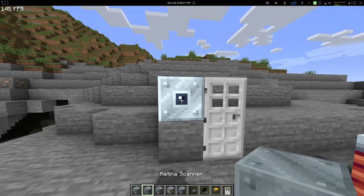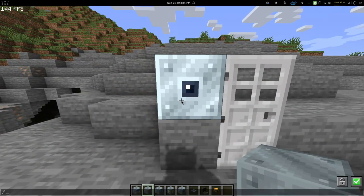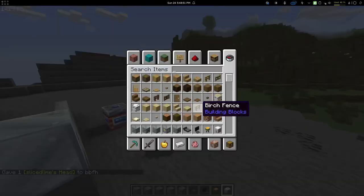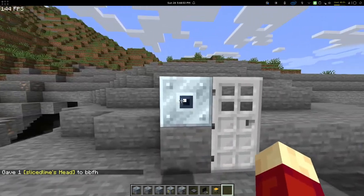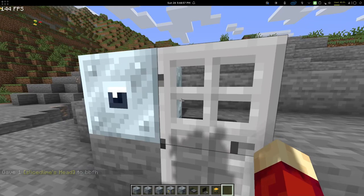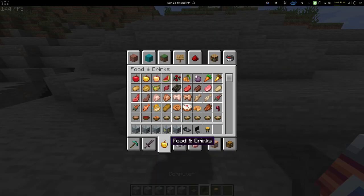Now you have a retina scanner. It basically only works on you. However, if I get a head of another player, I can equip it and then register it for that head. So now if I take the mask off, it's not going to work. So you can disguise as other players — basically impersonate them.